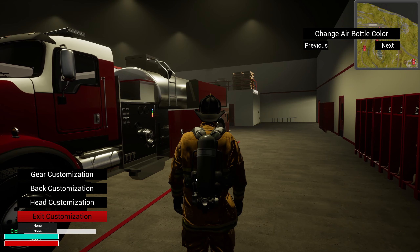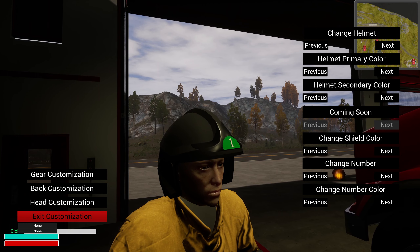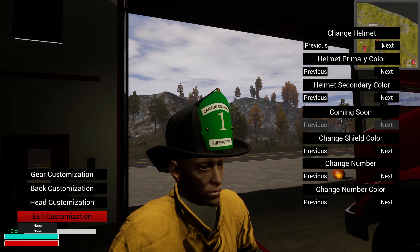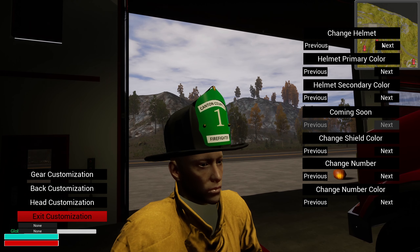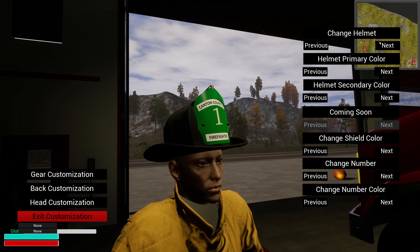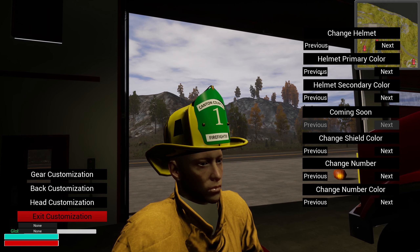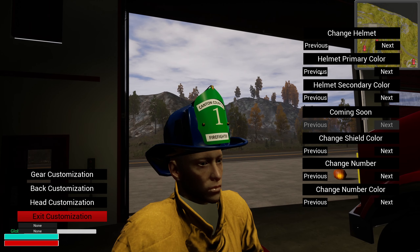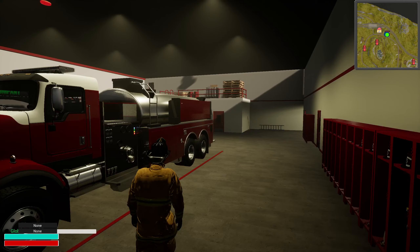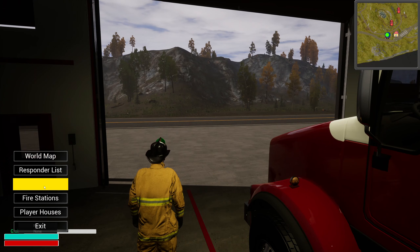You can go back to customization and customize the back, and then head lets you customize the helmet. There are a bunch of new helmet types — you've got European style helmets, the standard lid, the bent back brim, the flat top, and the bent upwards brim. You can switch to different helmet colors too. We're just using the black helmet. Anyway, no calls coming in yet.